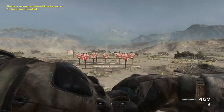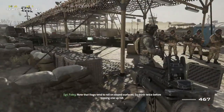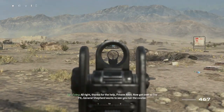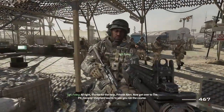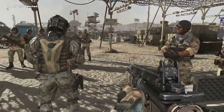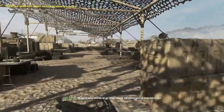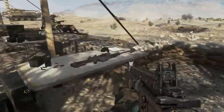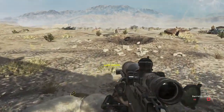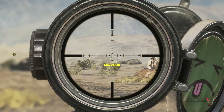Hey guys, welcome back to the channel. Today I have another trophy guide for you all. This one is on Call of Duty Modern Warfare 2 and it's the Clown in Training trophy. The way you earn this is actually by going to a Barrett .50 Cal which is on one of the desks near where you are showing the rookies how to shoot a weapon.